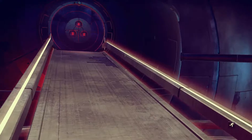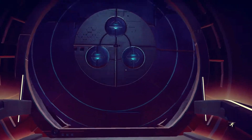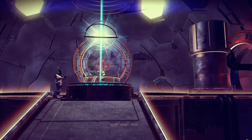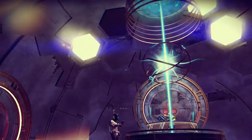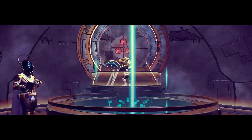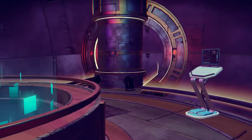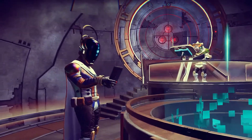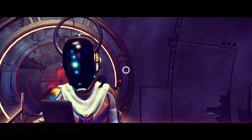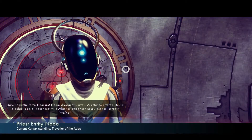Inside this space anomaly there were two aliens, a Kovacs and a Gek, waiting for me. The most interesting part of this encounter was the fact that they were talking our language. We could communicate with them and they offered assistance to our journey. That was really interesting — I had never encountered something like that before, so I was really curious to see what they were going to give me.